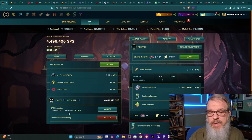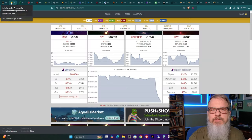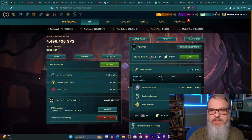I do have a benefactor that is lending this account 50,000 SPS — so thank you, I do appreciate it. I wanted to stick that out there so you can get an idea. SPS is now at $0.007, and 50,000 SPS is right at about $350. So a brand new player is probably not going to invest $350 in SPS when they first start the game.